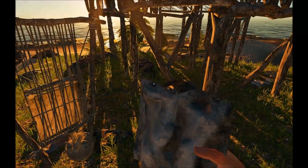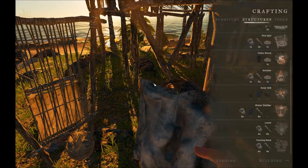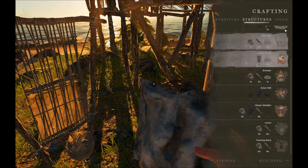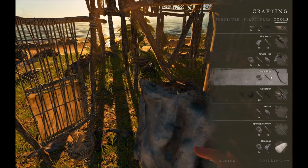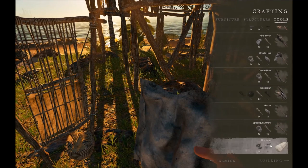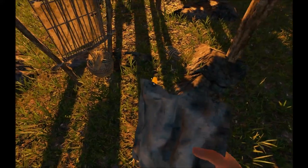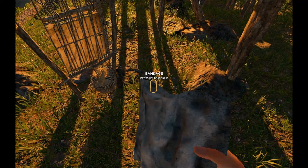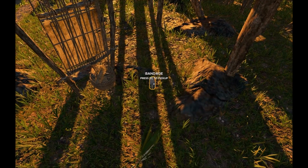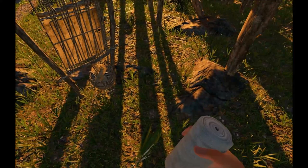We're losing daylight so I'll be back when the sun comes up. Once we have our cloth we can go ahead and go to the crafting menu, make sure we're on tools, and craft ourselves a bandage. Once we have that we can actually pick the bandage up and use it should we get hurt.